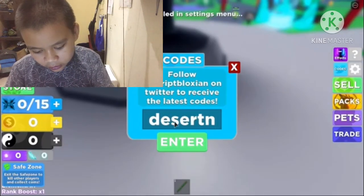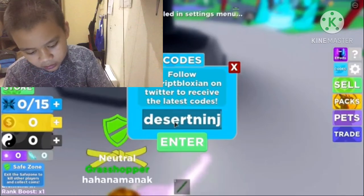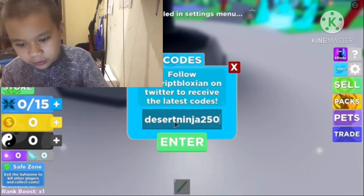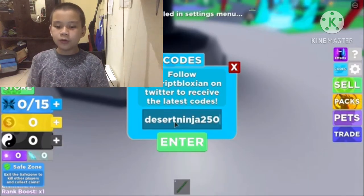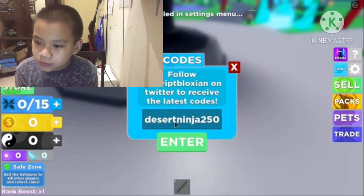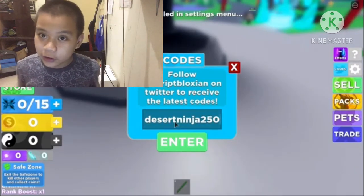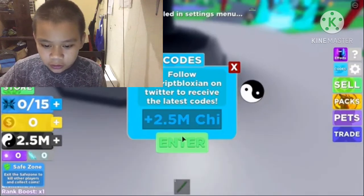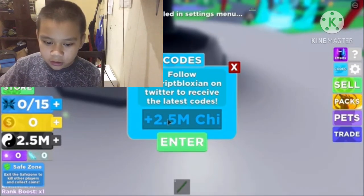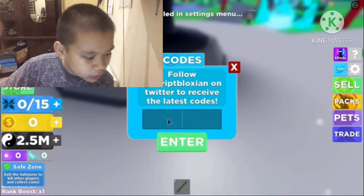Desert ninja — 250. Put it in, guys, hold for about five seconds. Okay, done. Enter — you get two point five million chi! And the next one is...